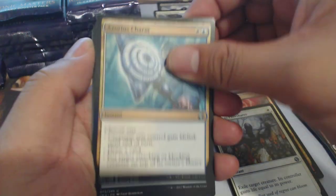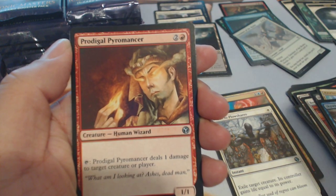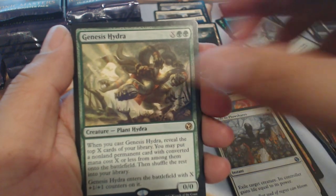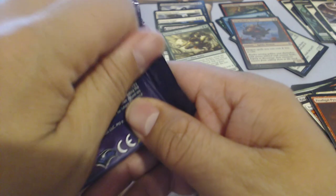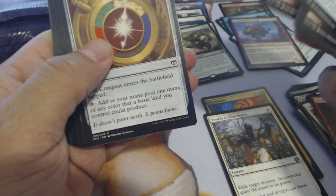Azorius Charm, Skywise Teachings, Prodigal Pyromancer, and Genesis Hydra with a Dragonlord's Servant. We're one, two, three... six packs in, no mythics yet. Hoping for that Mana Drain of course.